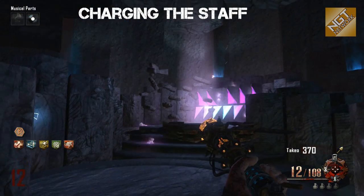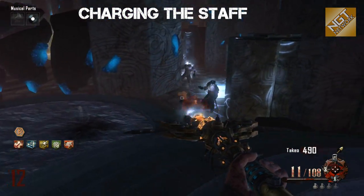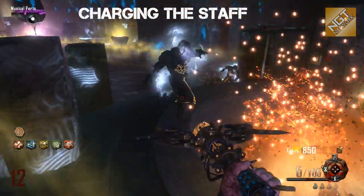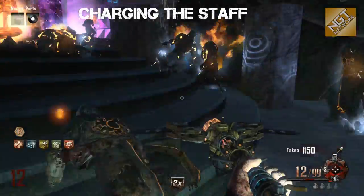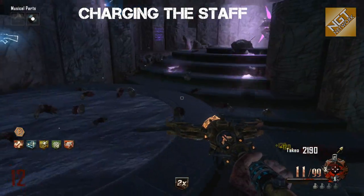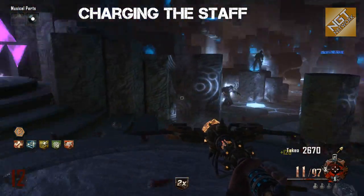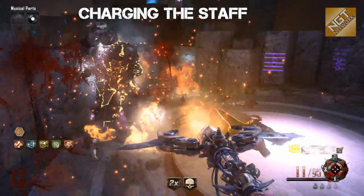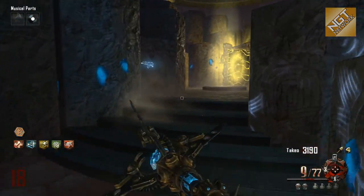If you're doing this on solo, I'd suggest assembling and completing the challenges for the wind staff, ice staff, and lightning staff, then placing them into position. Then use the fire staff to complete the fire staff Crazy Place challenge — killing zombies over by the fire staff area, where there are bins that light up when you kill zombies nearby. The zombie souls will travel and power up the staffs in their locations in the Crazy Place until they're fully upgraded. You'll get an audio cue, and Samantha will say something once the staff has been fully charged. Then walk over and grab the blue staff of ice — it is now the ultimate staff of ice, also called Auls Arrow.